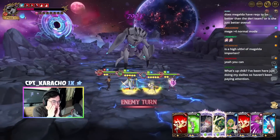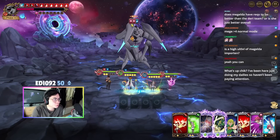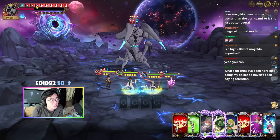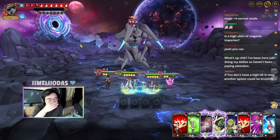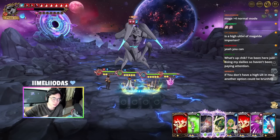I'll just rank up the buff. Next round he's going to cleanse, and he's going to cleanse when this debuff is still on. So what we want in turn 4, if possible, is to use gotha cards.